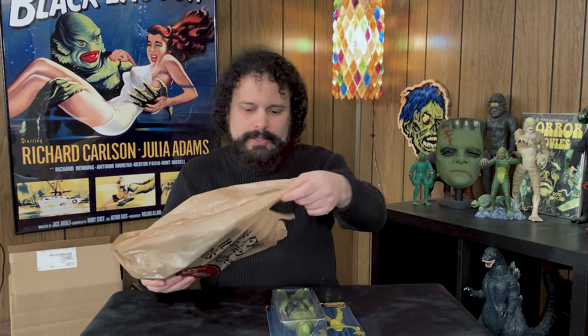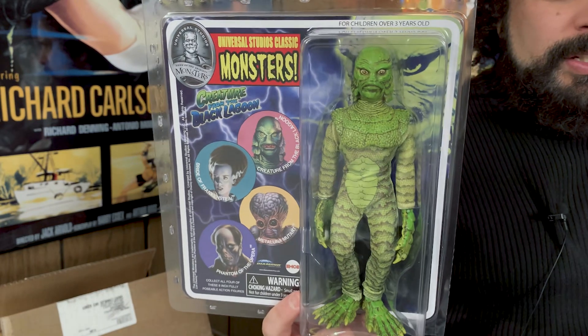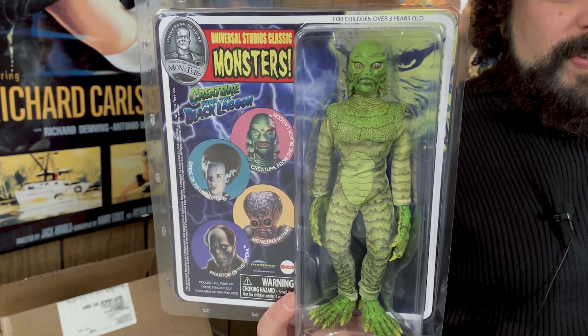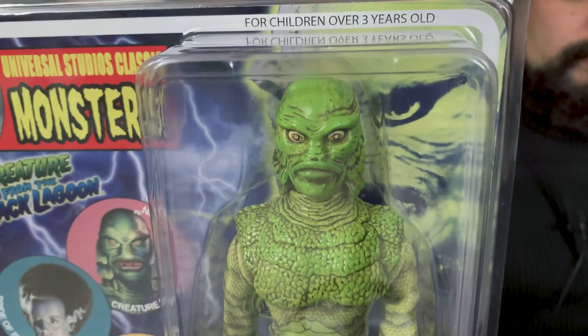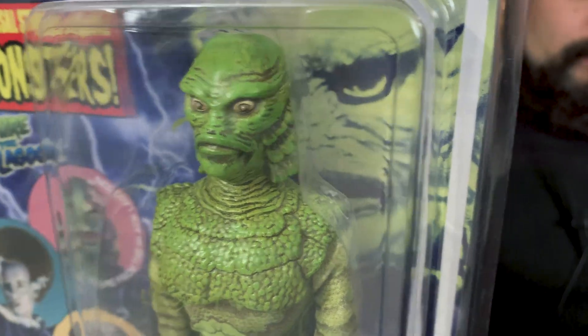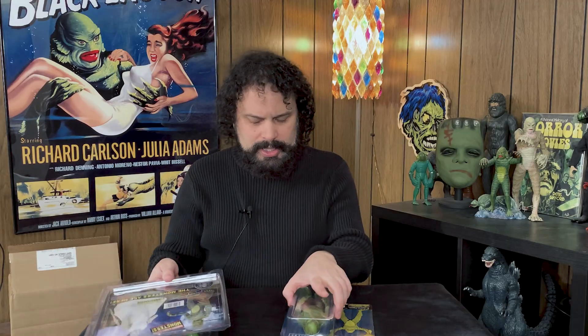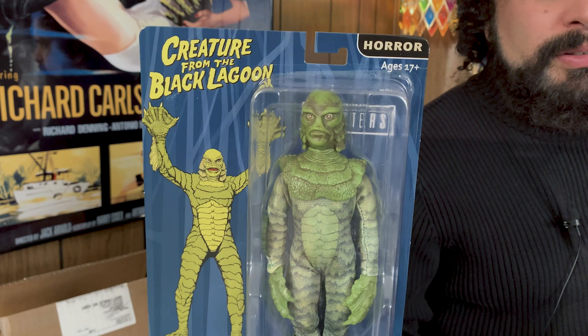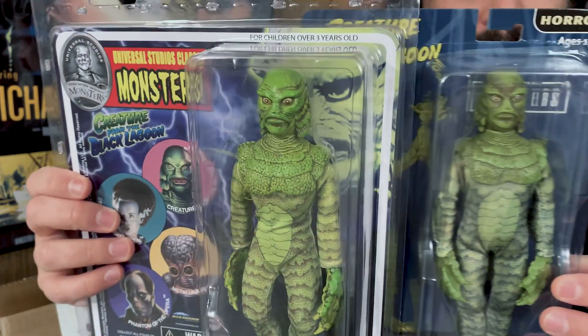One reason I wasn't in a terrible hurry to get this is because I already had this figure — the MC Diamond Select Universal Monsters Creature from the Black Lagoon. We saw him last year when we looked at the MC set. Here's the Creature from 2020, the Mego creature, and here they are side by side.